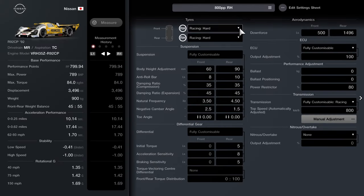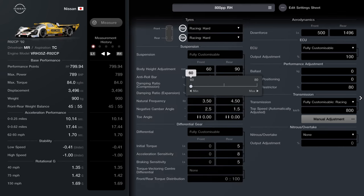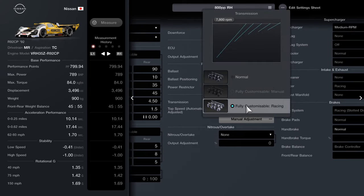Starting out, we're going to have racing hard tyres on — that's the maximum we can squeeze out of the PP. For height adjustment, we're going for 60/90. Roll bar: 8/10. Damping ratio compression: 35. Expansions: 45 on both. Natural frequency: 3.5 at the front, 4.5 at the rear. Camber angles: 2.5 at the front, 1.5 at the rear. Toe angles: 5 on the torque and sensitivity. You can turn the acceleration sensitivity up if you're struggling with the power kicking out the back end.